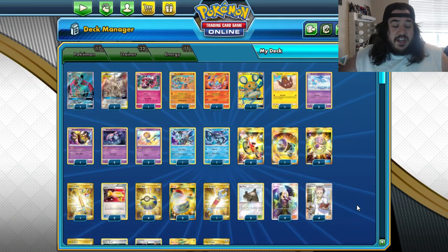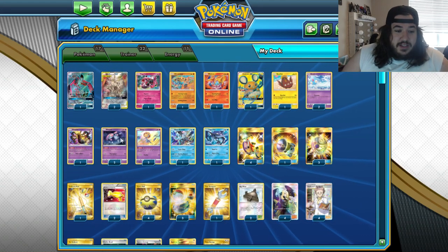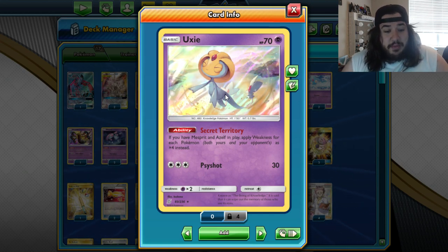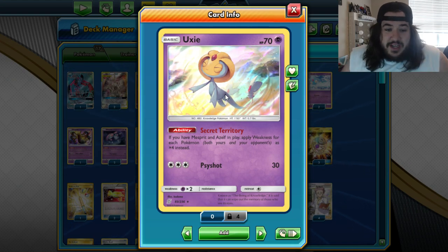Very interesting and I'm excited to see this deck in action. The way this deck works is you have Yixie, which has the ability Secret Territory. As long as you have Mesprit and Asile in play, it applies weakness for each Pokémon — both yours and your opponent's — for four times weakness instead.